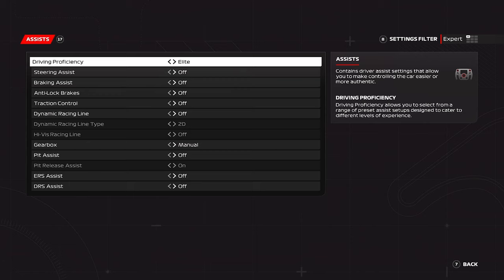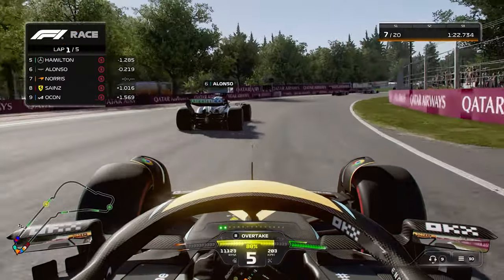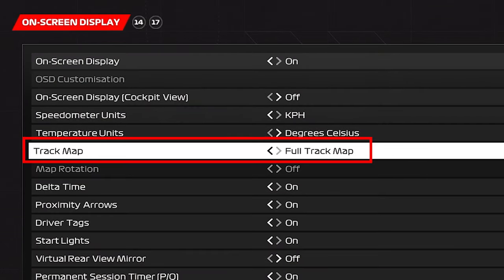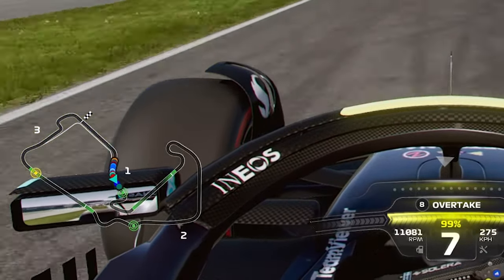But beware, the learning curve will be steep this way. But if you plan on investing the time into the game, turning off all the assists at once would definitely be recommended. Before you head into your first race, I have some must-use settings to make your racing experience easier and faster. Go to the on-screen display settings and change the track map to full track map to be able to see the whole track including where competitors are in the bottom left corner.